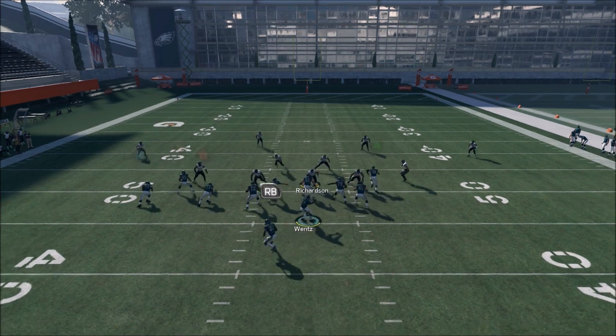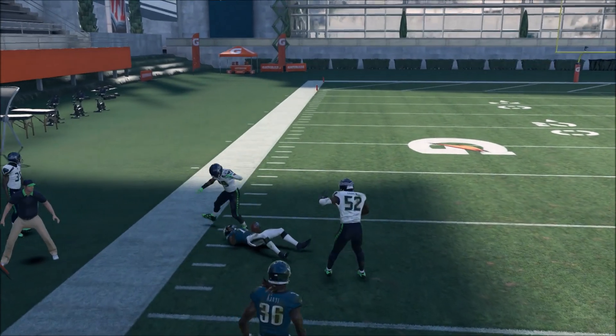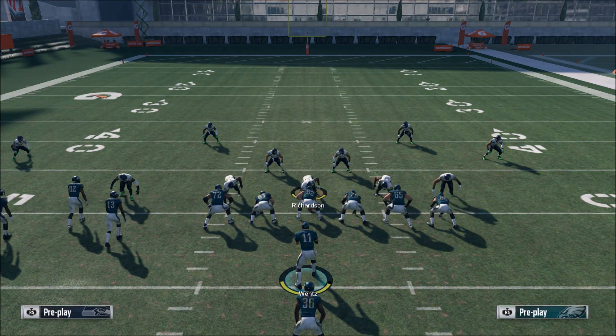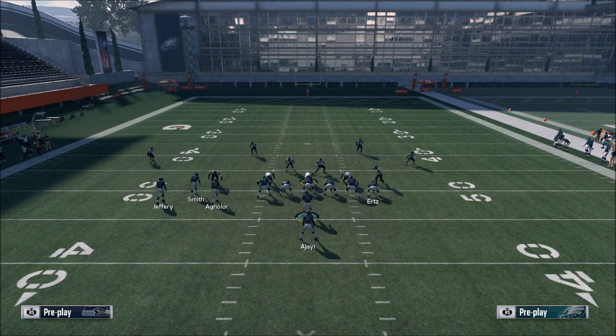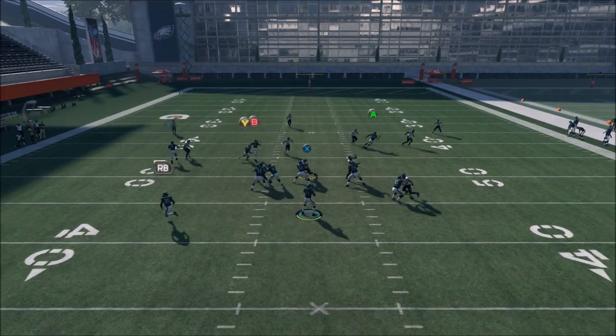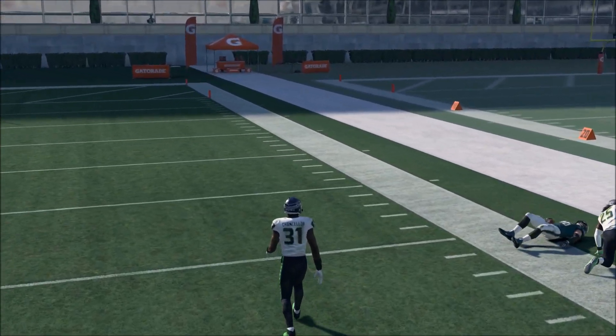Here's another underneath cover four — as soon as he bites down, you pass lead this up. We have Earl over there, but Earl's not even anywhere close because that vertical route is pulling Earl deep every single time, which is really good. Here's a cover three — you see the same thing: underneath coverage, just wait on it to the sideline with the corner route.